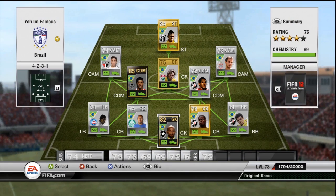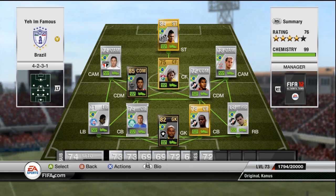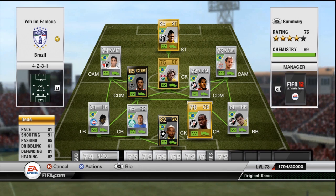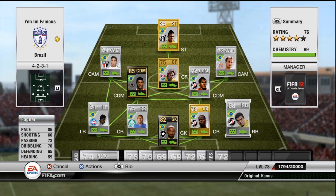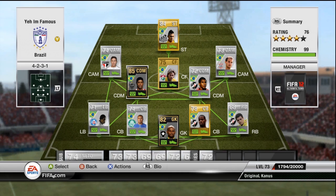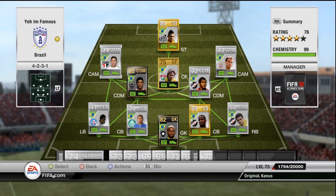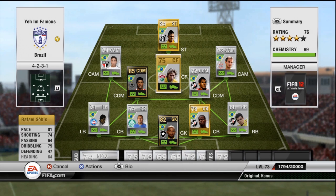This is my Brazilian squad — it was originally just a Brazil silver team, but I wanted a bit more quality and more choice in players. So I went ahead and added a couple of gold players: Dede at center back — very fast with 81 pace, good at heading and very good strength. And at center forward I've got Rafael Sobeis and Neymar, the two very highly renowned Brazilians on Ultimate Team. I've recently bought Malos and inform Ronaldinho.